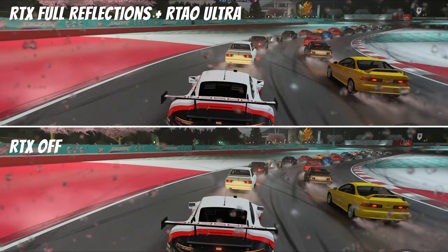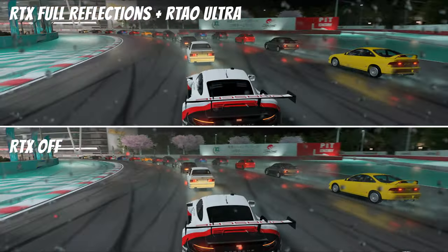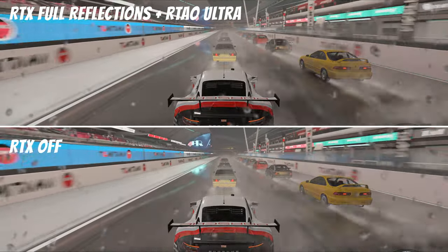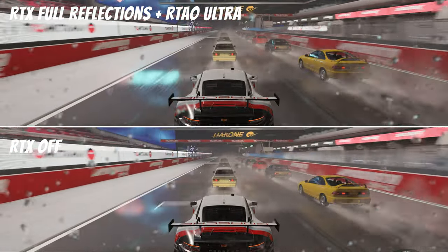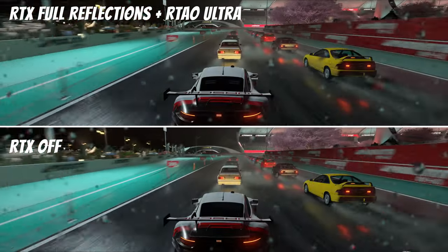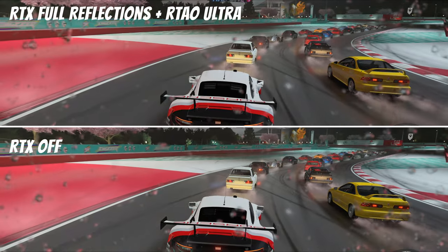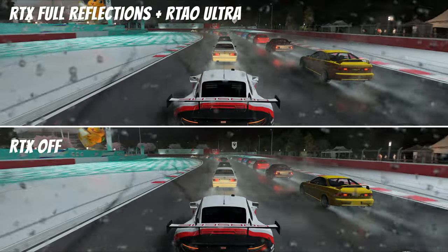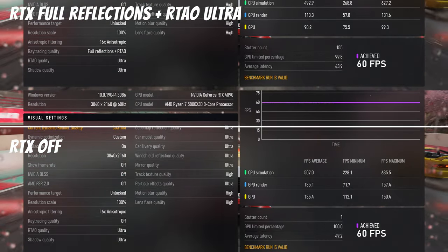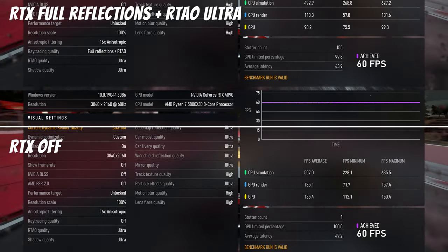Ray tracing quality has four options: off, car reflections, car reflections plus RTAO, and full reflections plus RTAO. If you use either of the RTAO options, the next setting RTAO quality is also enabled and you can set a quality level for RTAO of low, medium, high, or ultra. Ray tracing is one of those settings where it's a little more difficult to show the effects. You'd think that having this set to off and cranking the details all to max you'd be able to spot some differences pretty easily. I tried that at 4K on a 4090 GPU — there's definitely a performance hit between the two settings but the visual differences are hard to spot.